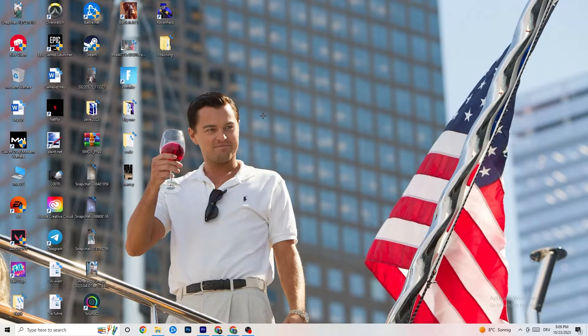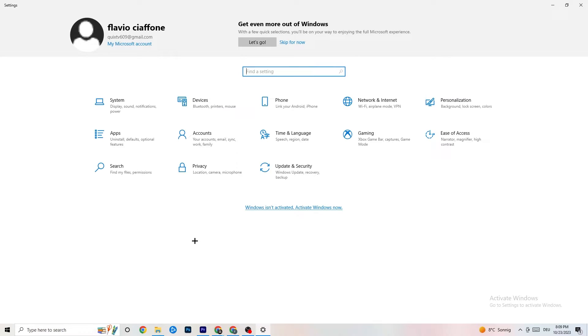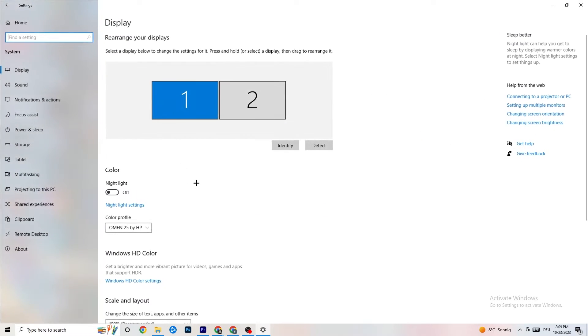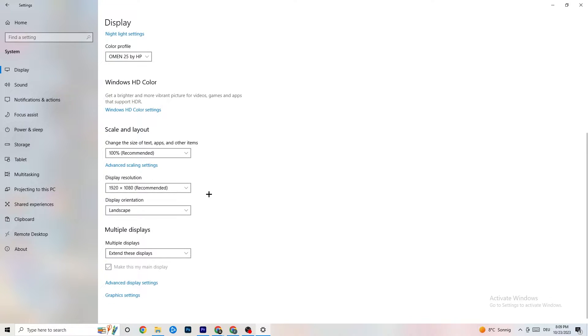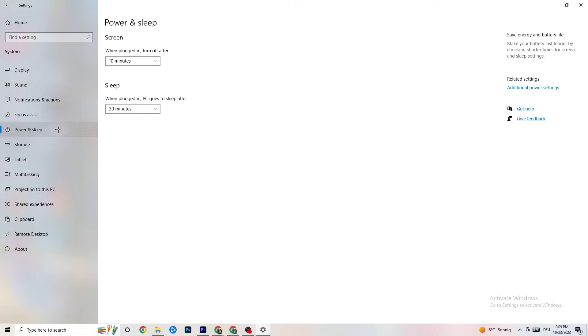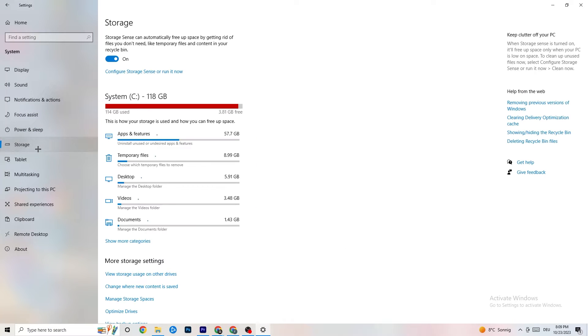Next, navigate to the bottom-left corner of the screen, open Windows Settings, and click on 'System'. Identify your main monitor, then change the scale to 100% as recommended. The display resolution should match your in-game resolution to reduce crashing. Afterwards, click on 'Power & Sleep', go to 'Additional power settings', and try either 'Balanced' or 'High Performance' — check which works better for you.